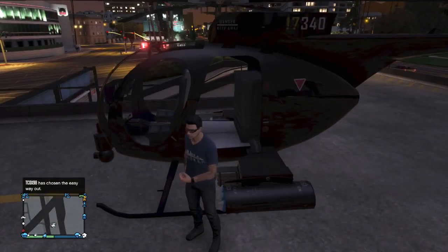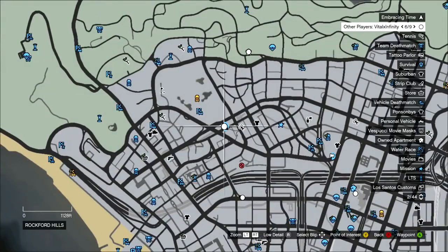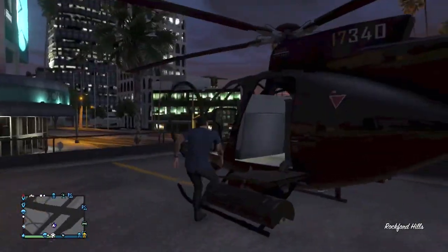Hey, what's going on guys? In this video I'm going to be showing you how to fly your helicopter underneath the map. Now this is a very old glitch, but I feel like it's one of the forgotten glitches that nobody really does anymore, so I'm just going to make an up-to-date video on it.